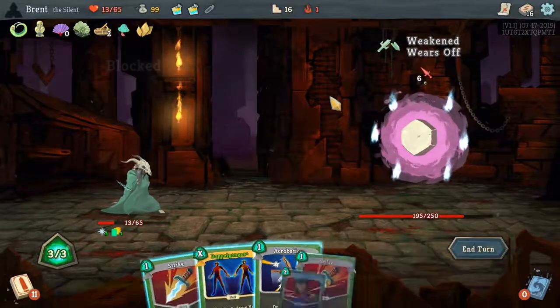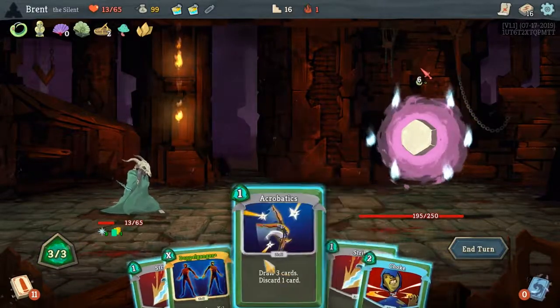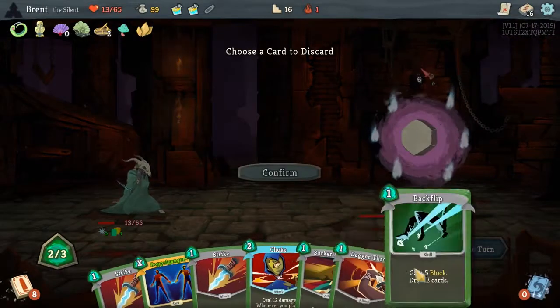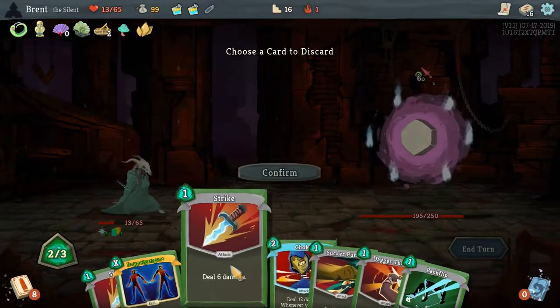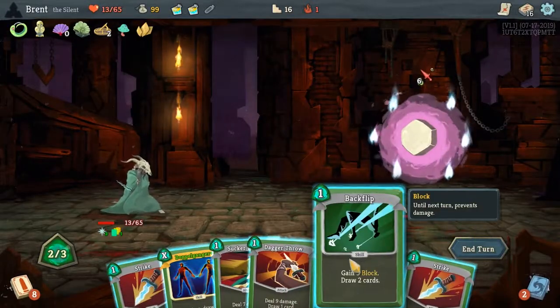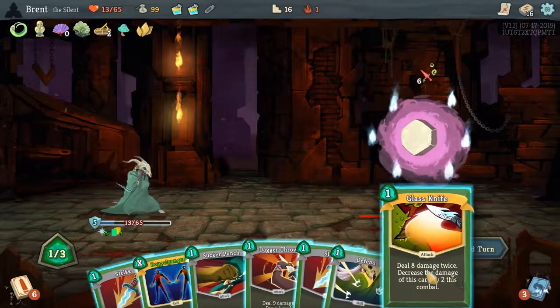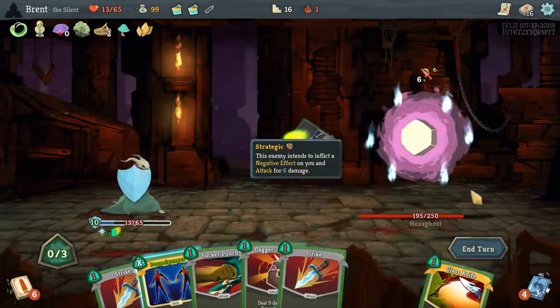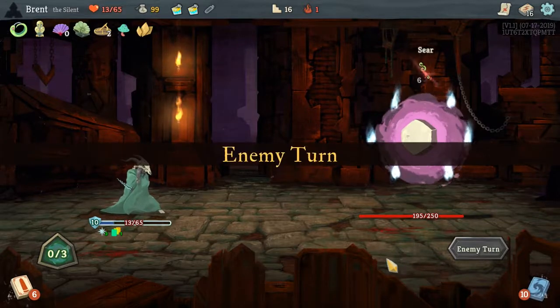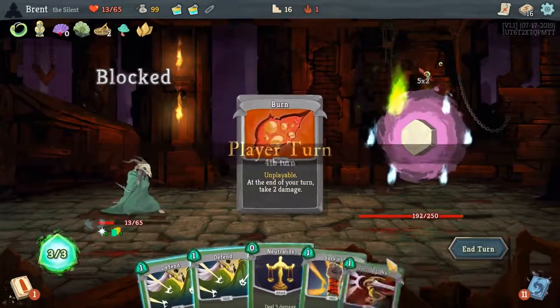He takes a ton back just for hitting us. No defense — oh, we're not going to Doppelganger yet, there's no reason to really. Actually, we're going to throw away Choke — I'm not going to be playing it yet. Still not much defense. I really don't want to lose the buffer; it makes no sense to lose it this early.